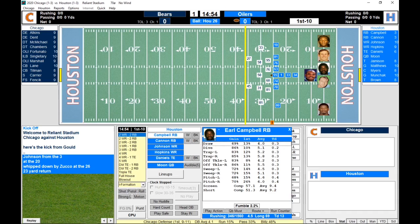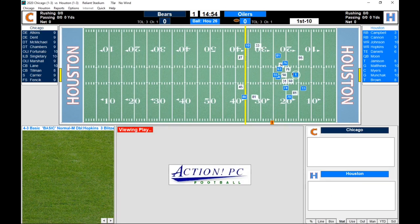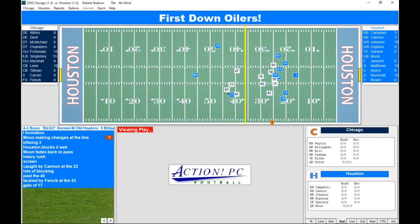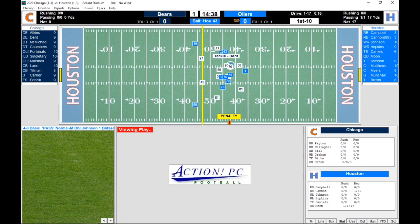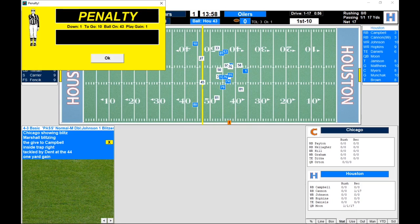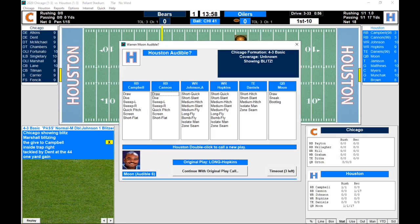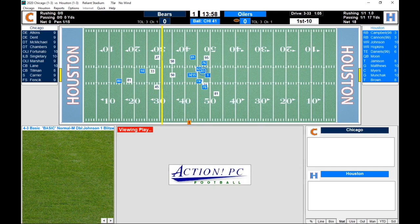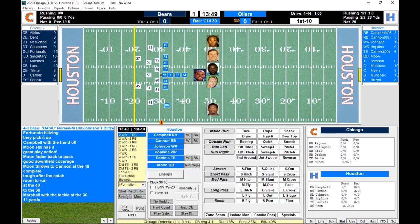On first and ten, we'll go to Earl Campbell up the middle. Chicago showing blitz, so we'll screen it to Billy Cannon. Moon to Cannon, gain of 17. Fencek on the tackle, first down. Campbell with the carry, gain of one. Twisting the face mask, defense, number 95, 15-yard penalty, automatic first down. Moon completes the pass to Cannon, 11-yard gain, Marshall with the tackle, first down.